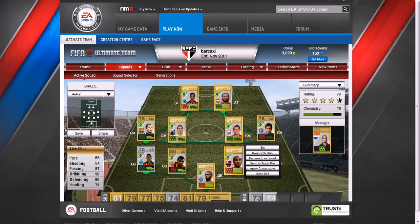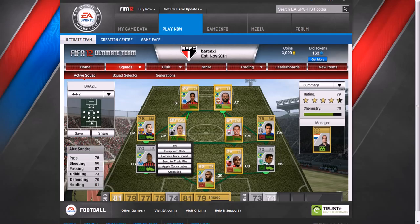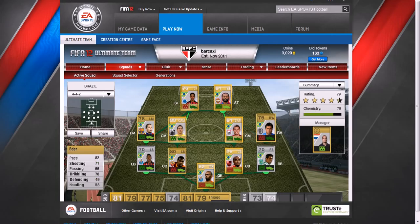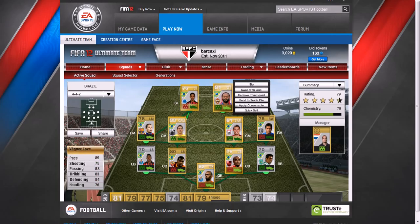In the centre back I've got Alex Silva pairing up with Juan. Left back I've got Alexandro, also playing for Porto. Out here I've got Pedro Silva playing for Sporting Lisbon. Up the right wing I've got Edo. In the centre I've got Carlos Eduardo. Ganso in the centre as well, and on the left mid I've got Adriano who plays for Barcelona. Up front I've got Wallyson and Vagner Love.